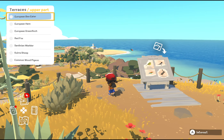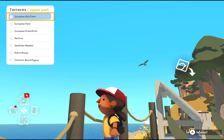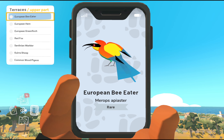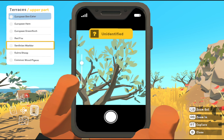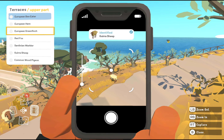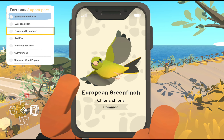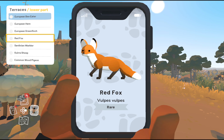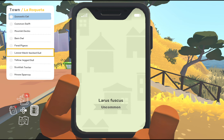The terraces are pretty straightforward — you can find most of the animals on the terraces themselves. The European bee-eater is flying in circles around the lookout area. The two smallest birds in this area, the Sardinian warbler and the European greenfinch, can be found sitting in the trees on the terraces. The last animal in this area is the fox, but you can't miss it as it's part of the mission where you're searching for who stole the chickens from the chicken farm.